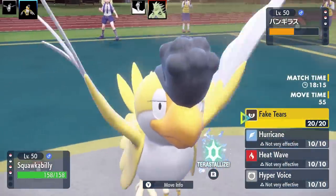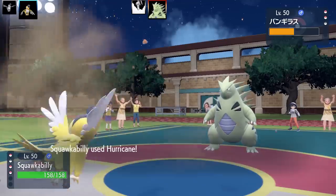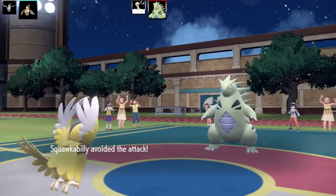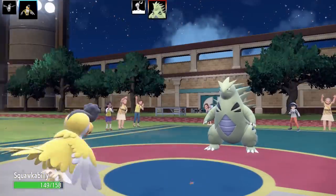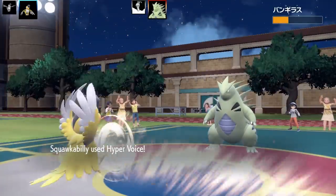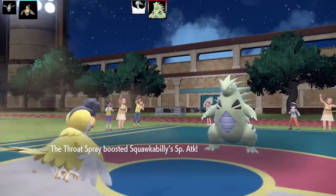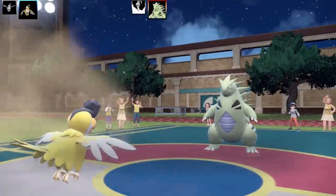I slide into the yellow plumage. I couldn't really do much — I thought about Tera Flying but it's going to do nothing. I go for Hurricane instead and it doesn't do too bad of damage. Tyranitar only has Stone Edge so I feel like I could handle it. Stone Edge misses — I go for Hyper Voice. I get a Special Attack boost which is nice, but then Stone Edge connects and Squawkabilly faints.